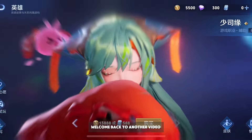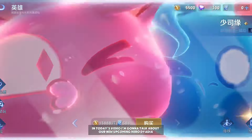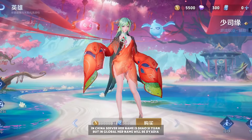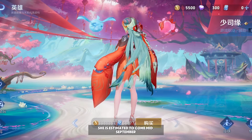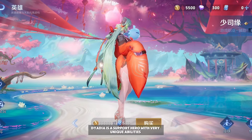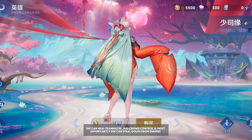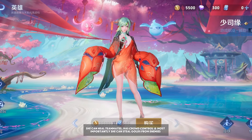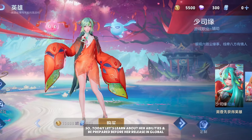Hey guys, Mist here, welcome back to another video. In today's video I'm gonna talk about our new upcoming hero Dyadia. In the China server her name is Xiao Xiyuan, but in global her name will be Dyadia. She is estimated to come mid-September. Dyadia is a support hero with very unique abilities — she can heal teammates, has crowd control, and most importantly she can steal gold from enemies.